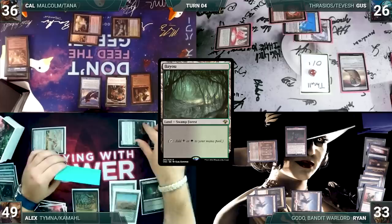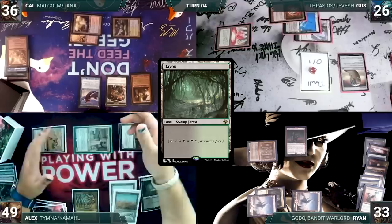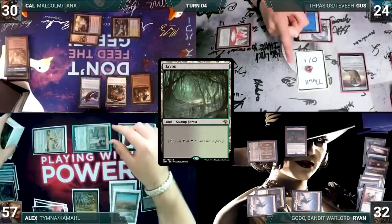Alex draws and plays a Bloodstained Mire. He cracks it, pays a life, and fetches up a Bayou onto the battlefield. He moves to combat and attacks Cal with Serra Ascendant, Gus with Tymna, and Ryan with Avacyn's Pilgrim. Ryan agrees not to block only if the cards he draws are used against Cal's imminent threat. Alex agrees, they declare no blocks, take it, and Alex gains eight life.